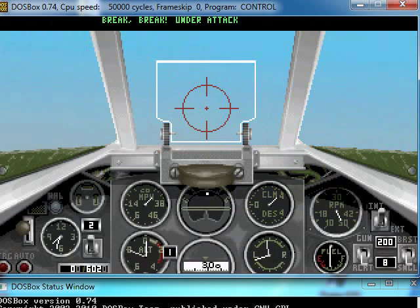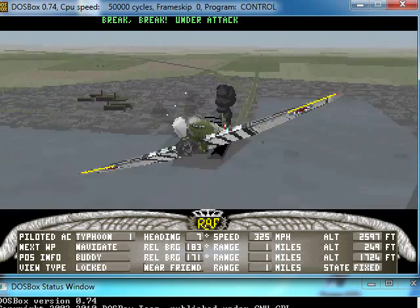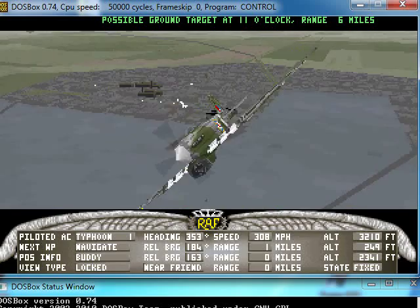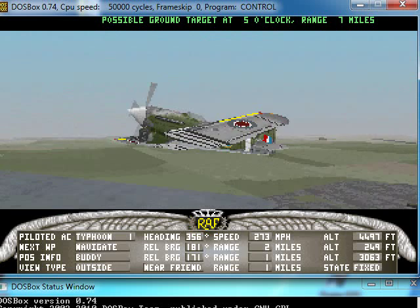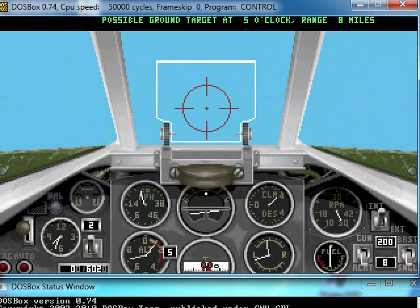I do have a wingman somewhere — supposed to be over there. Let's try and get out of that anti-aircraft fire, shall we? I think that's enough of 320x200, just to show you — this was sort of the normal expected graphics at the time that this game was released.